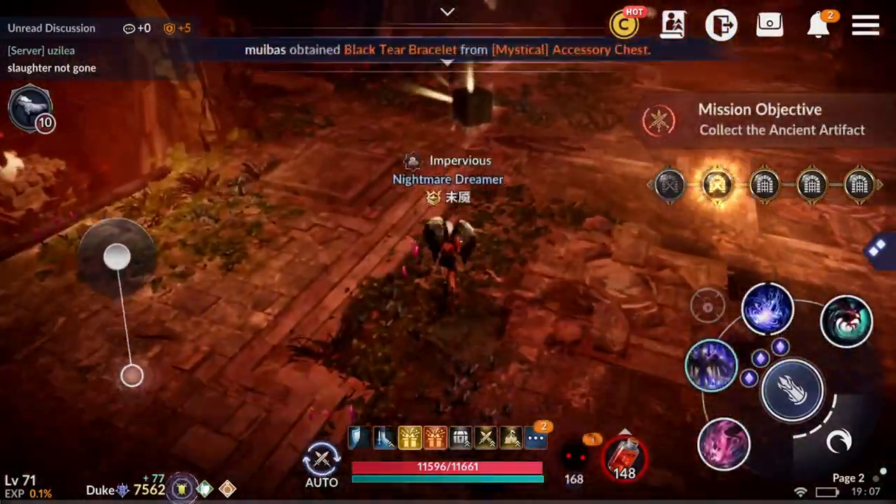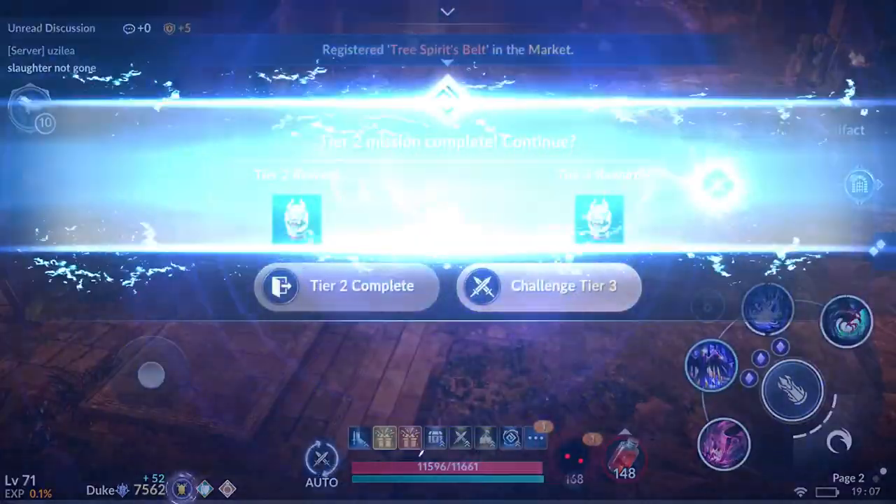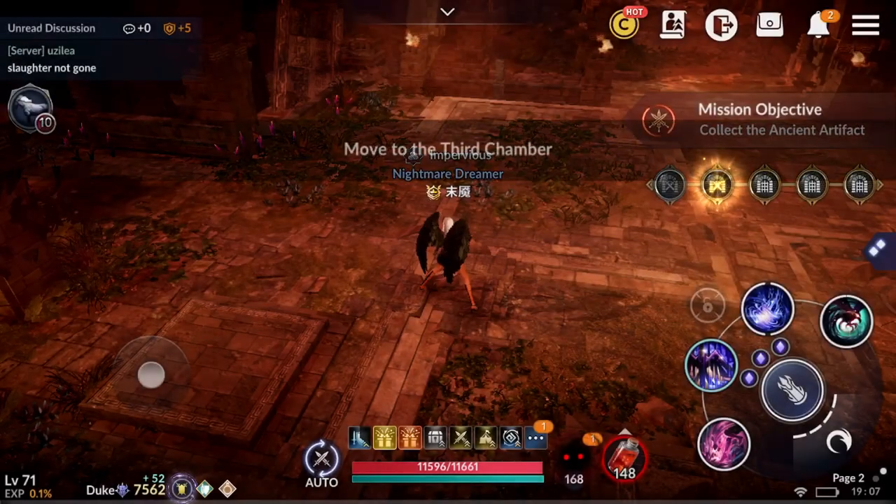The action artifact is right here, so check on it — floor completed. This is the reward for tier 2. Now we are going to aim for tier 3.